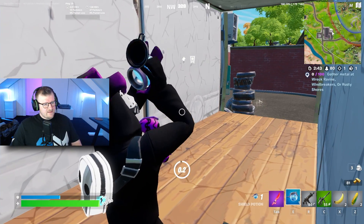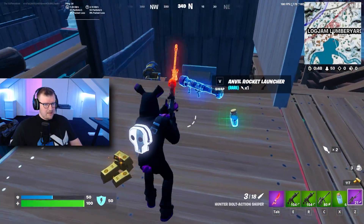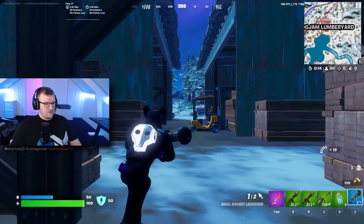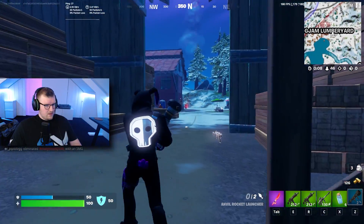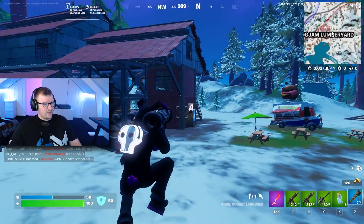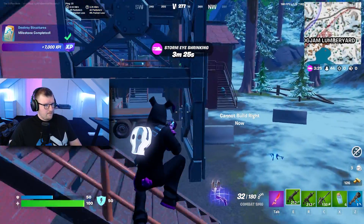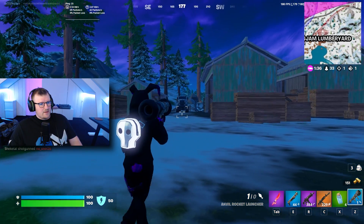We need to find the rocket launcher. I got it — I got the blue one! Here it is. It has a bit of a weird reticle. This guy is standing still — let's see if we can get him. It went really high. Look at this, the reticle is really, really strange, but everybody will get used to it.